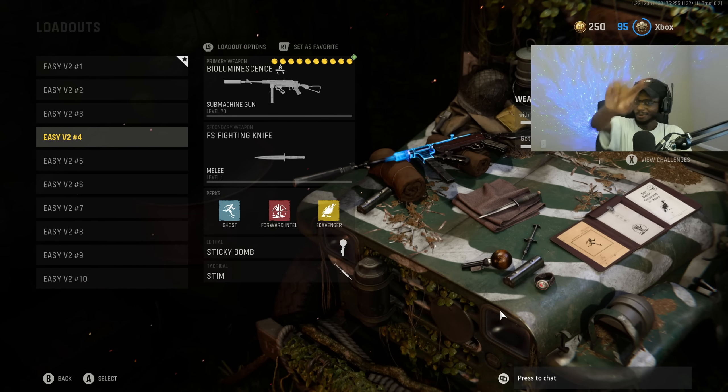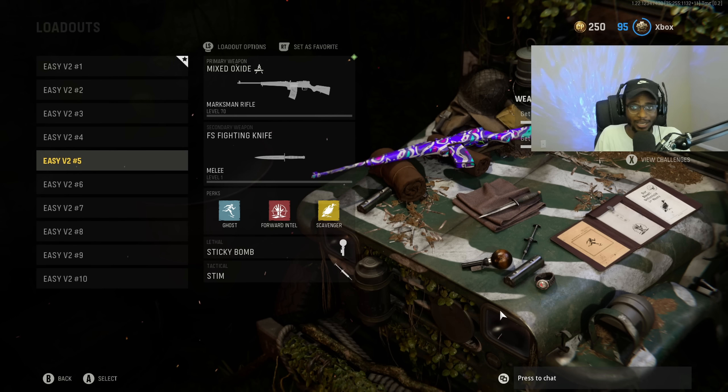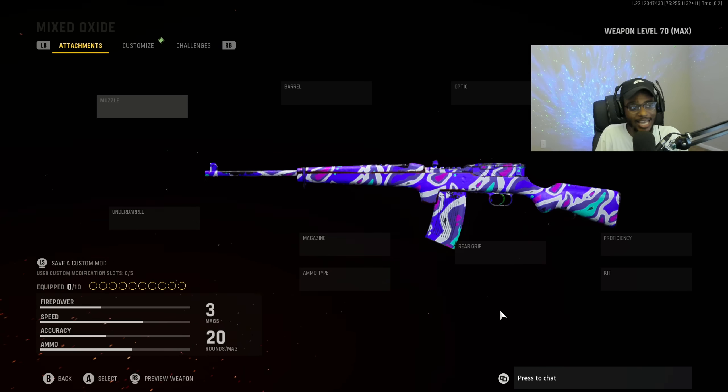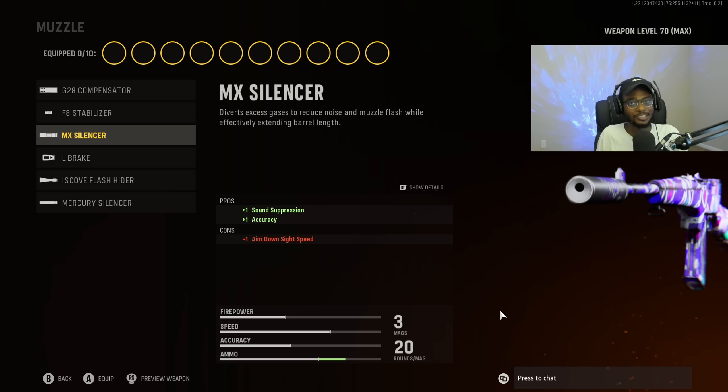And finally for class number five, we're going to take a look at the M1916. Y'all probably forgot this gun was in the game — this is dangerously underrated. You can literally get one-shot kills with this weapon. It's a marksman rifle that acts like an assault rifle, an SMG, a shotgun. If this were fully automatic, you'd see everybody running it. For the muzzle, we are going to put on the MX Silencer for suppression and accuracy, since this is going to be a precision long-range rifle where we're going to be going for headshots.